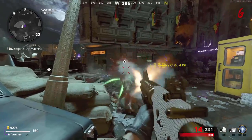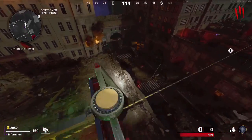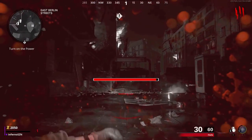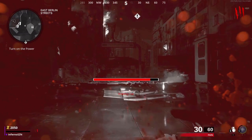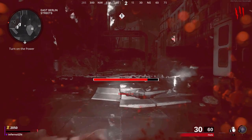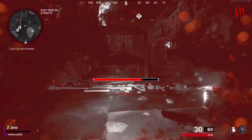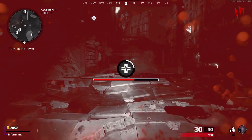This is an unlimited XP glitch. In the destroyed penthouse, you want to come over here and make sure you have 1,500 points. Then you want to jump on the zipline. If done correctly, you can mantle up on top of it and you will fall down to the East Berlin streets. You also want to make sure you have a self-revive. Crawl over to the spot, and once you get a bit closer, use your self-revive. As soon as you use your self-revive, go open this gate and you will stop taking damage.